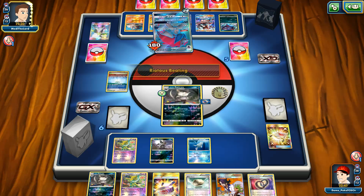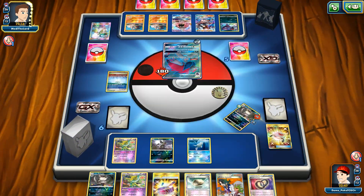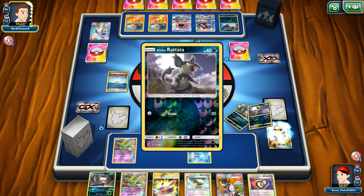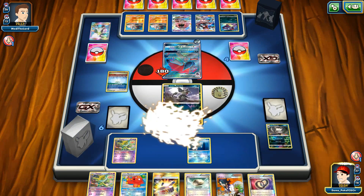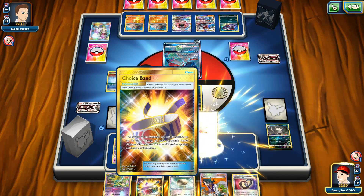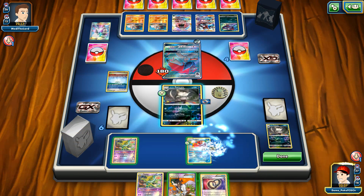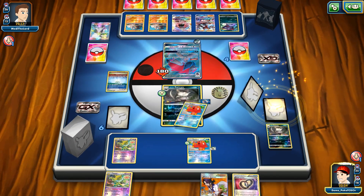This hand looks very powerful. Raze Bidding is going to be for 120 — the good thing is that he is also going to be knocked out. I also managed to top deck Octillery — that's amazing. So what do we need here? We need a Floatstone, and I'm searching for maybe a couple more Pokémon to expand my bench, for example a Rattata.